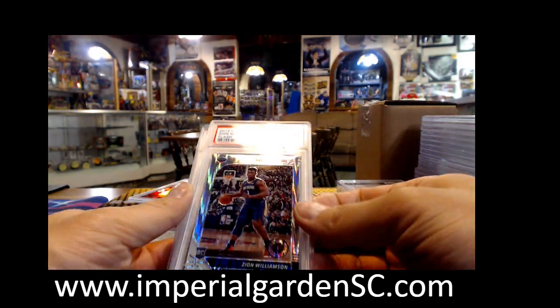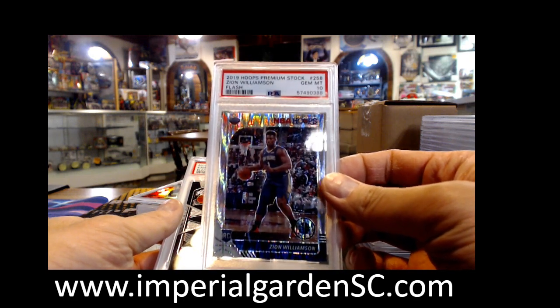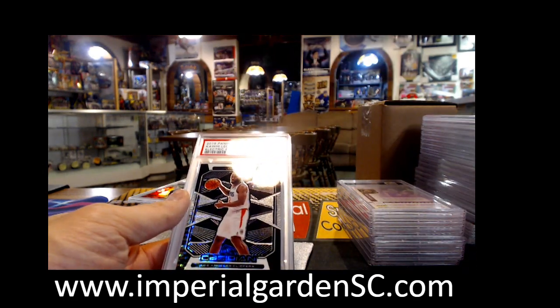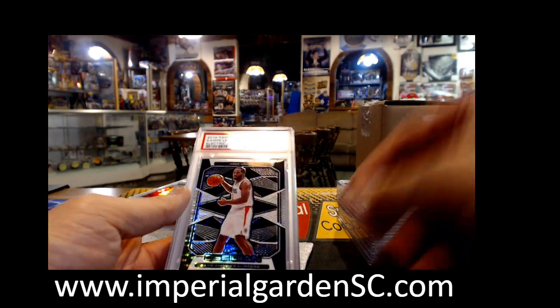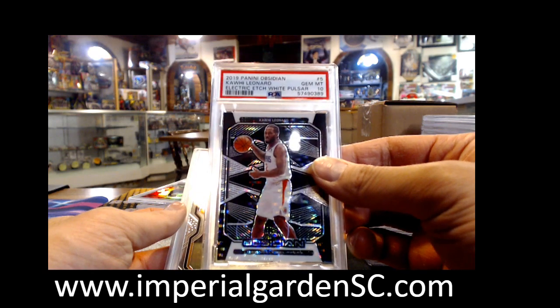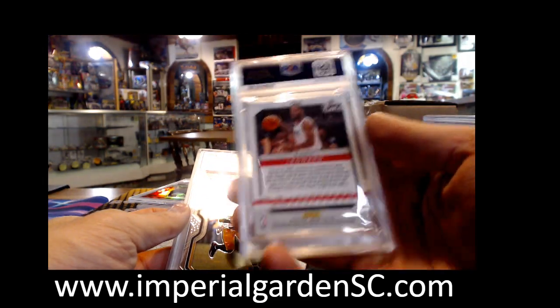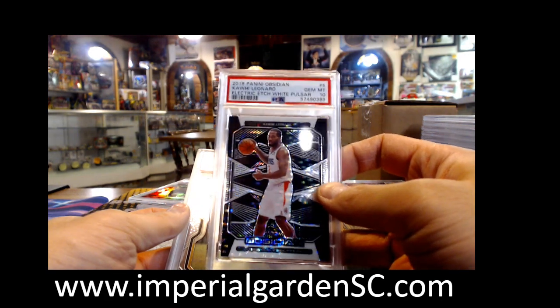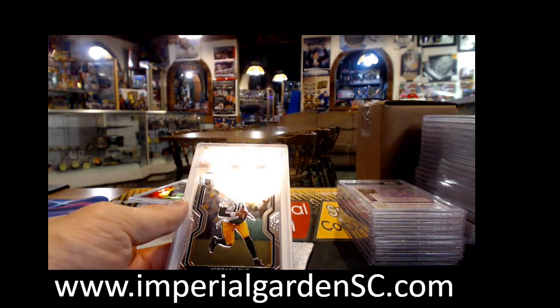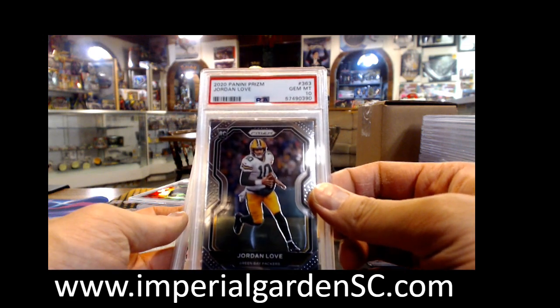Got a Red Wave Color Match Tyler Herro from Mosaic. Got a Flash Premium Stock Zion Williamson. And we got an Obsidian White Pulsar Chrome 10 — Kawhi Leonard The Claw. No serial number on those colors. We got Jordan Love Chrome 10.